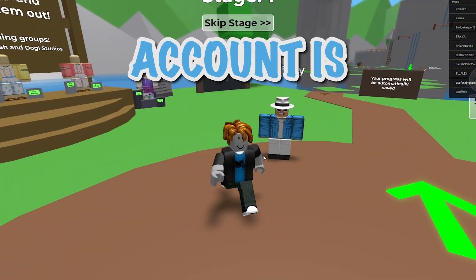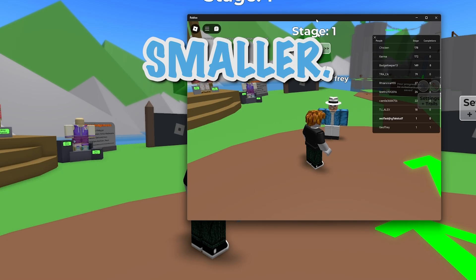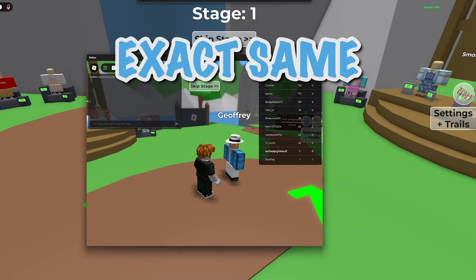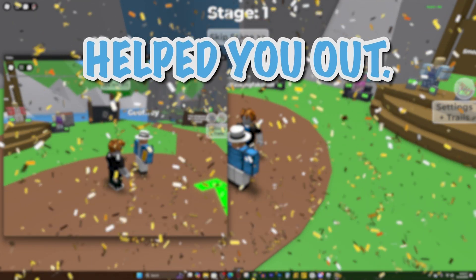And now as you can see, my main account is right here. If I make this screen smaller, as you can see, we're playing on two different players at the exact same time. Isn't this crazy? Hopefully this tutorial helps you out.